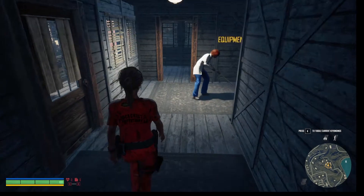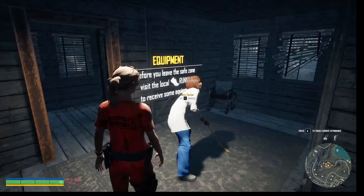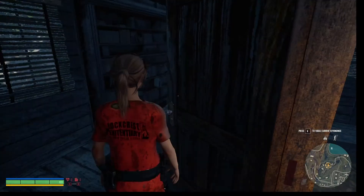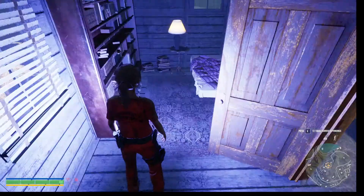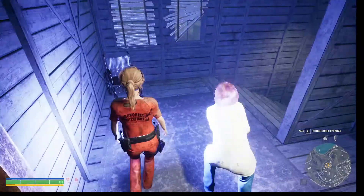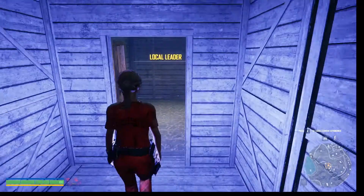We don't seem to have anything valuable with us. Before you leave the safe zone, visit the local runner to receive some equipment. So we'll have to figure out who that is. Somebody's library of books and a place to sleep. Here's a wheelchair. This must be the infirmary upstairs. I guess we get to go here and check in.